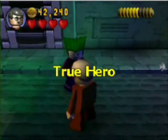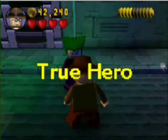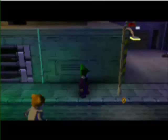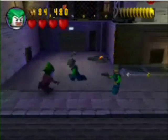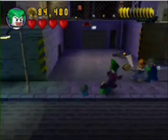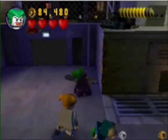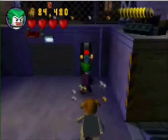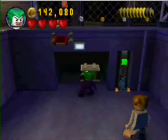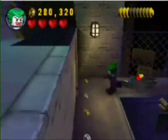I'm kind of cheating right now in these Free Play videos - I have certain things turned on. Later I turn on one-shot kill. Right now I happen to have all the stud multipliers on, and I also have fast build on and a couple other things, but that's just to expedite the playthrough so you guys aren't sitting here for 20 minutes watching me run around trying to find things.